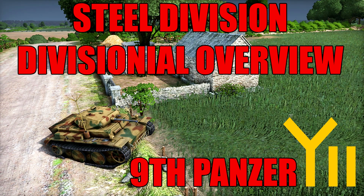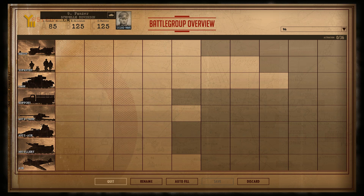Hello and welcome to another Steel Division overview. Today we're taking a look at the 9th Panzer Division — the lighter, more aggressive Panzer Division of the bunch, trading out Panzer 3s or just having no tanks in A-phase for using these little Panzer 1s and 2s that they used to invade France. Nonetheless, it's a pretty good division and fun if you want a more aggressive A-phase playstyle for your German tank division.